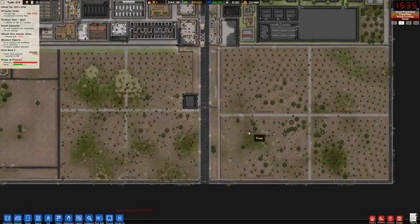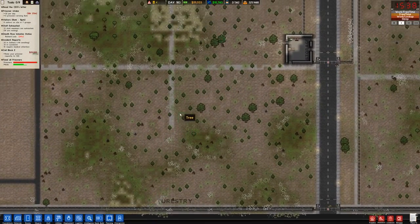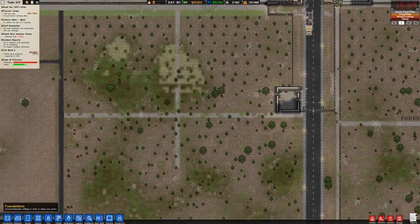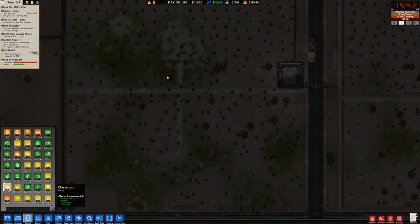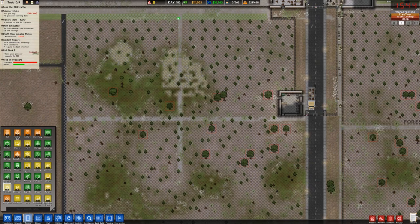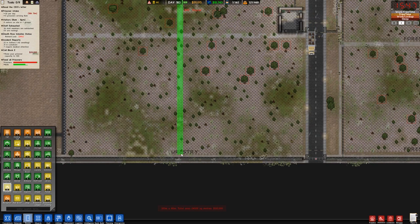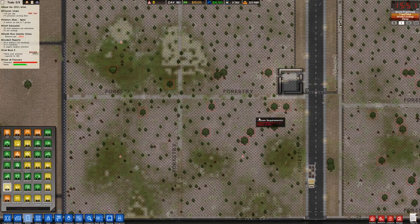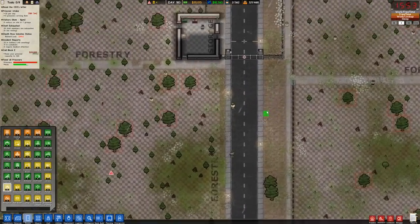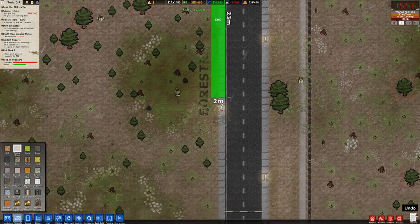I've decided that this area here is going to be purely forestry — four segments of forestry here. The whole thing's designated as forestry even though there's a path through here, which is kind of weird. Let's not have a path through the forestry. There we go — four plots of forestry. That's the way it's supposed to be. I'm also going to put this path like this because I think it looks better.